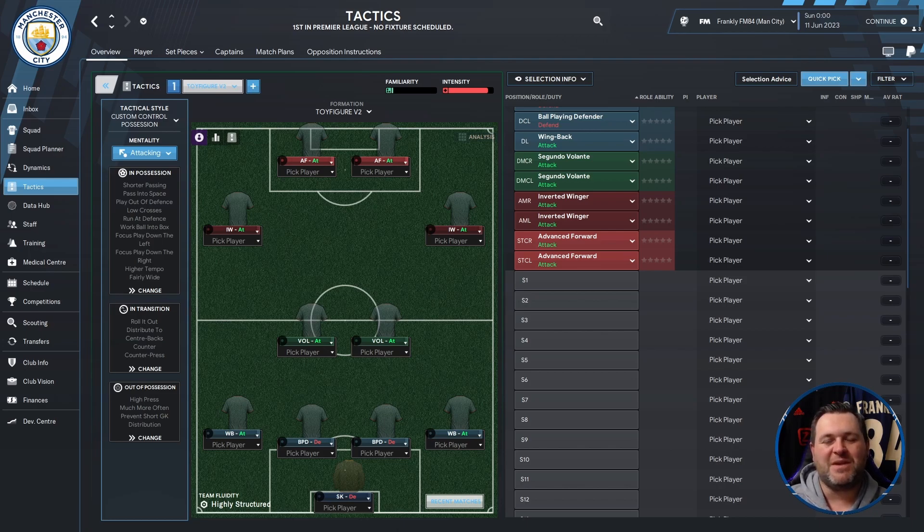It's another one of those similar shapes — there seems to be a lot of them for FM23. It's a 4-2-2-2 or a 4-4-2 depending on how you want to look at it. With those wingers and the advanced forwards it looks like it's a very attacking tactic. Let's start breaking some of these positions down.